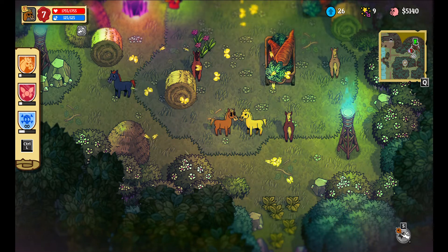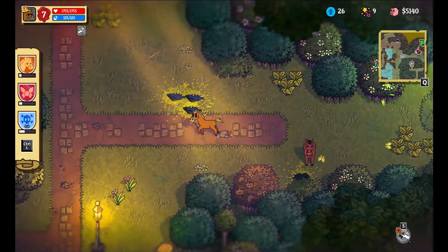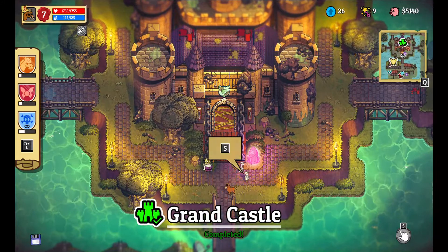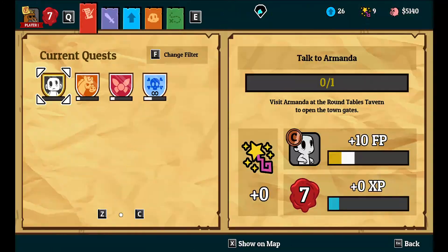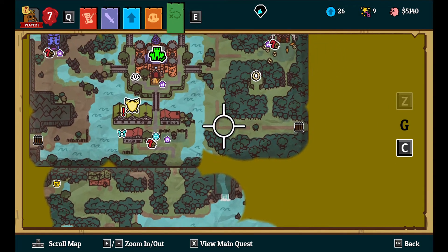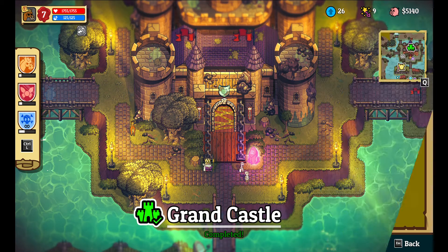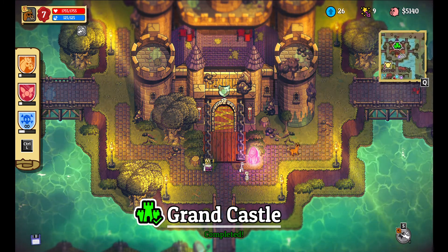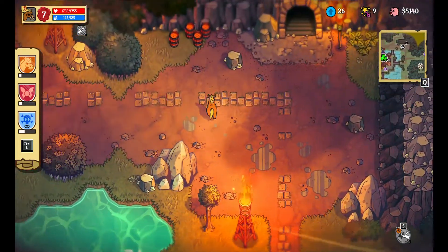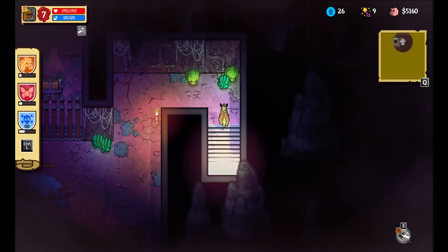Hello everyone and welcome back to Nobody Saves the World. I keep forgetting that's a move you have to use the arrow keys - this is one of those few games that for some reason have it that way. Anyways, where do we have to go now? I don't know. Oh, I guess... Did I ever go here? I don't think I did.